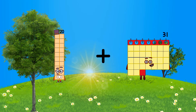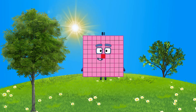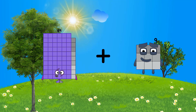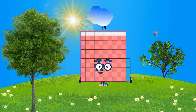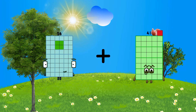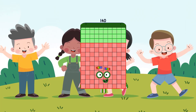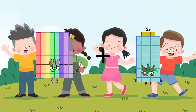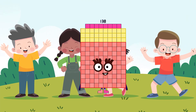20 plus 61 equals 81. 69 plus 49 equals 115. 54 plus 86 equals 140. 79 plus 59 equals 138.